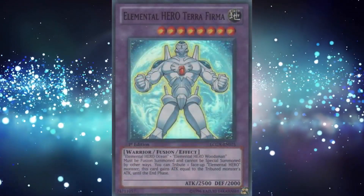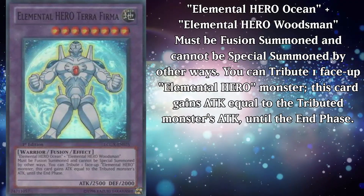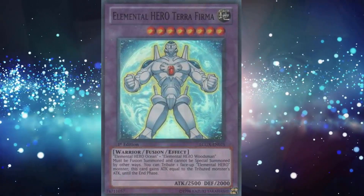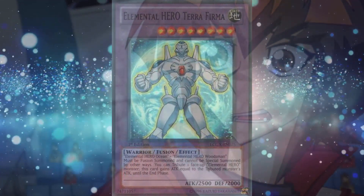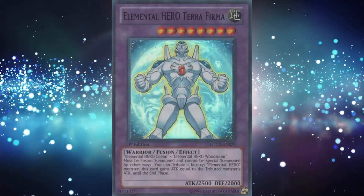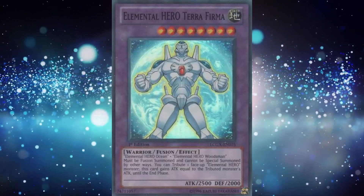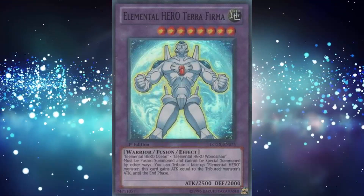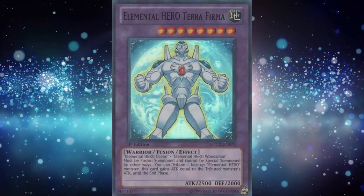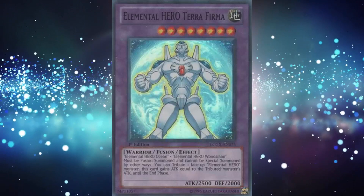Elemental Hero Terra Firma is a level 8 earth warrior fusion monster that requires Elemental Heroes Ocean and Woodsman. He must be fusion summoned and cannot be special summoned by other means. You can tribute one face-up Elemental Hero monster to have this card gain that monster's attack points until the end phase. Even when I try and put them off for a bit, heroes creep into my content one way or another — it is the curse I have to bear. Terra Firma also changes the naming convention in the TCG, but given that it makes it sound more like a hero monster, I'll allow it. As far as the planets go, it's probably one of the better ones for being their only extra deck monster, giving it some versatility in summoning. As a hero monster, it's fairly average, but I'll cover him in greater detail down the line. For now, I'll just say he's okay as far as a planet monster goes.